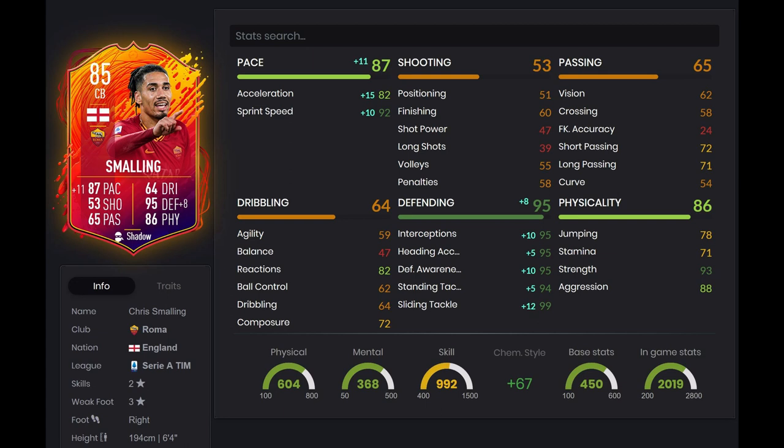After doing a bit of research and looking through the community, I found out that the best chemistry style for him is Shadow. With it applied, his pace goes up to 87, with 92 sprint speed. That's as fast as a lot of meta strikers. His acceleration is a bit slow — even with the plus 15 boost it only reaches 82. Looking at his defending: 95 interceptions, 95 heading accuracy, 95 defensive awareness, and 99 slide tackling.